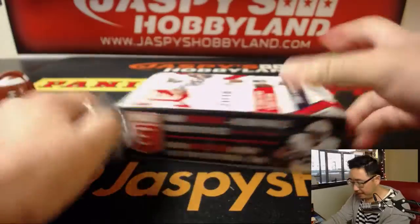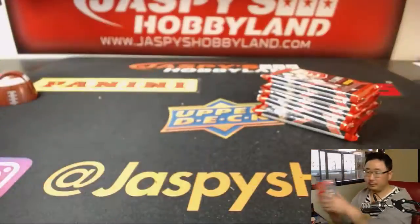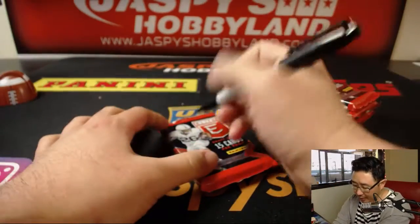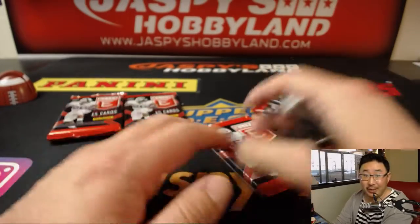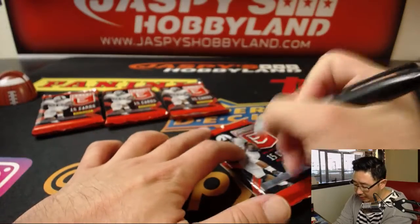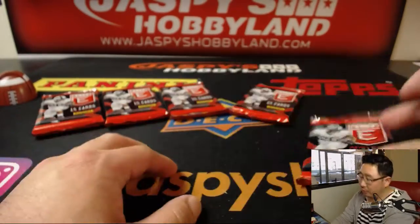Let's number the packs first, per usual. Remember to keep an eye out for Contenders Draft Picks on jazpiecehobbyland.com later this week — more college fun, more pre-draft hype. All the packs are numbered 1 through 5.